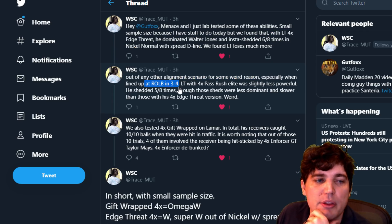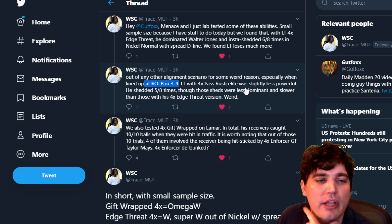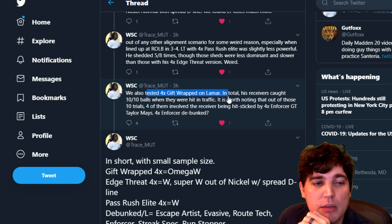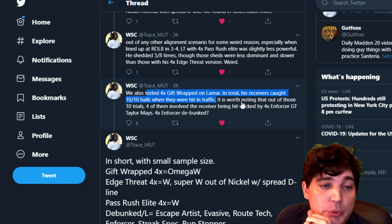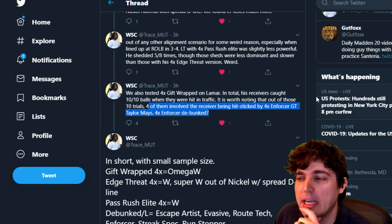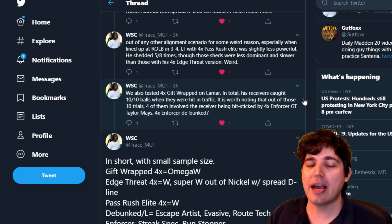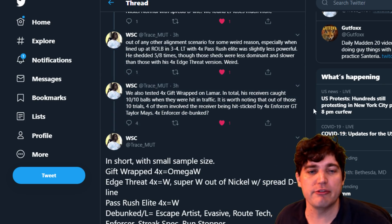They also tested four times Gifrak on Lamar — in total his receivers caught 10 out of 10 balls when they hit traffic. So Gifrak, they're saying, might stack. It's worth noting that out of those 10 trials, four involved receivers being hit-sticked by four times Enforcer on Golden Ticket Taylor Mays. Four times Enforcer — debunked. Enforcer doesn't add to your stats or animations — it just goes for CPU hit-stick tackles. Enforcer doesn't increase the rate of fumbles, to my knowledge.